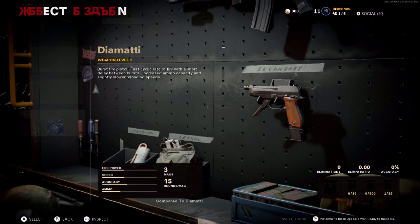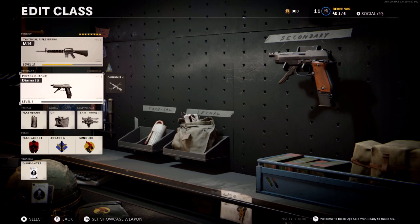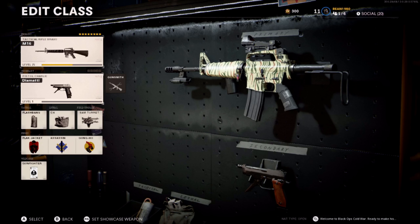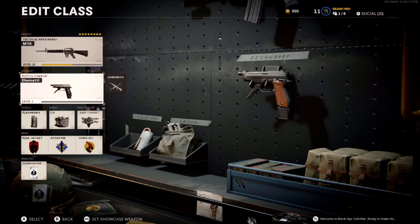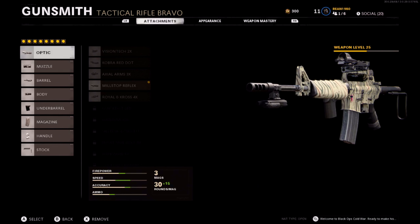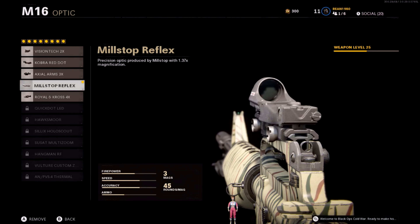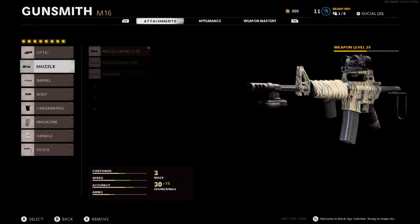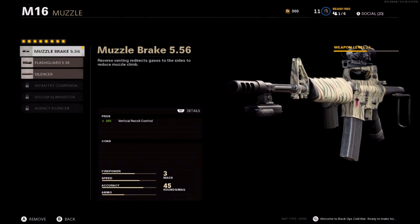For the secondary I use the burst pistol. I don't want to be used to shooting a burst assault rifle and then have to switch to a fully automatic pistol, because I feel like I would tap fire it like I do with the M16. Coming to the optic, I use the Millstop Reflex right now but I'm going to go back to the same Arms 3x I use on my XM4 because I like being able to shoot farther.